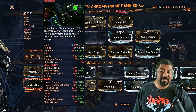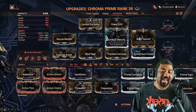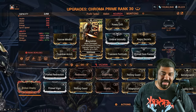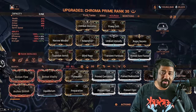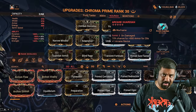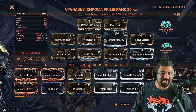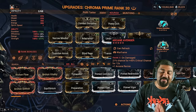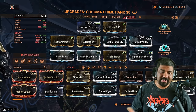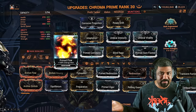I'm using the Heat version of Elemental Ward to give me the Health increase, because there are no Health mods on the build. For added defenses, shove in Adaptation. This is the Nourish build. For Arcanes: Arcane Guardian as my defensive Arcane — since I'm already getting Health from Elemental Ward, I need some additional Armor from Vex Armor and Guardian to boost my EHP. And then Arcane Avenger — when we take damage, we get a flat 45% Critical Chance increase.